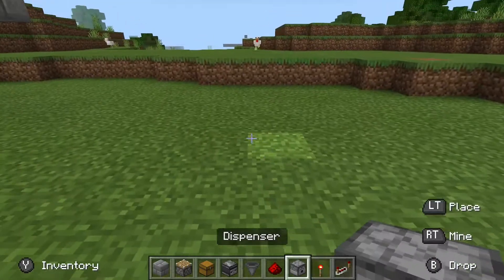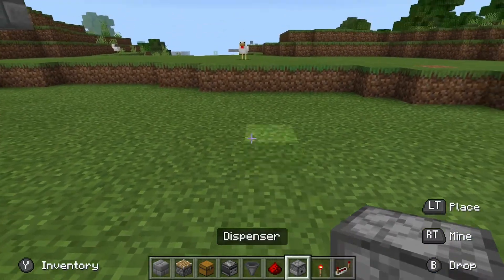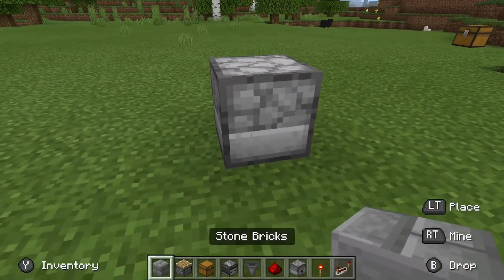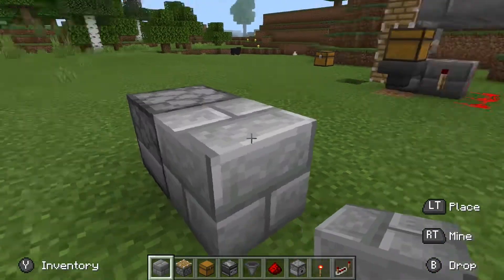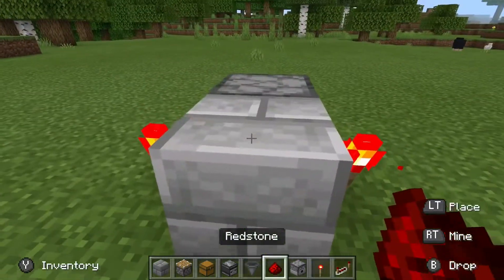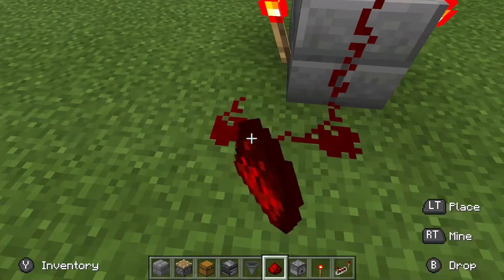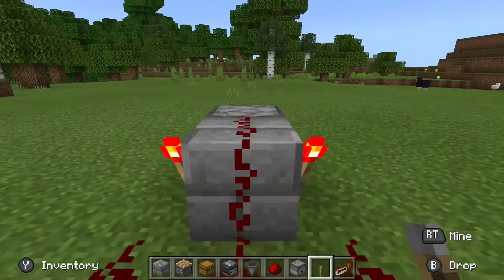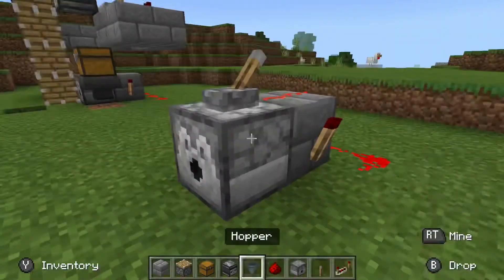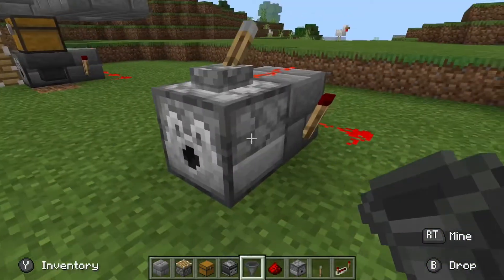You want to start with your dispenser and place any block of your choice behind it. Then place your redstone torch on the side and redstone right behind it. To turn this off, place a lever right here. Then place a hopper going towards the dispenser.